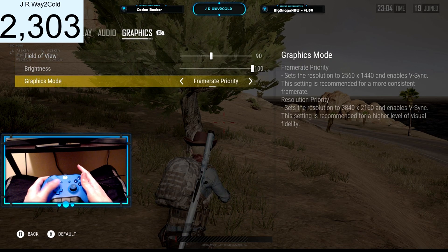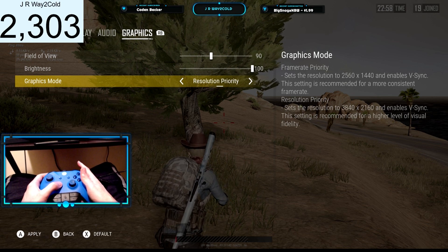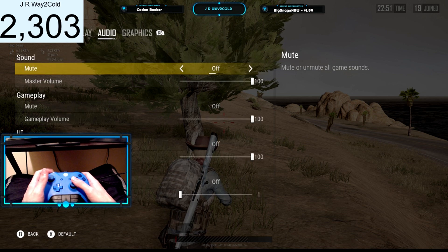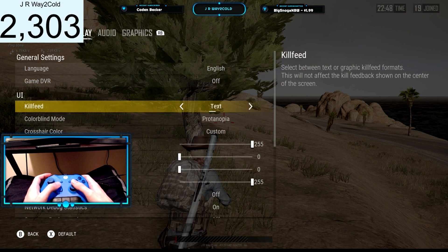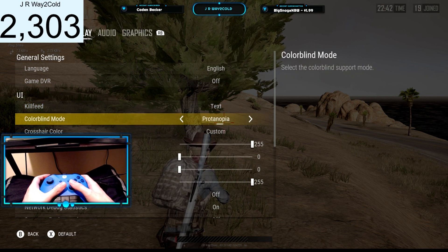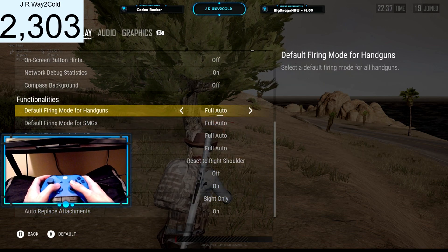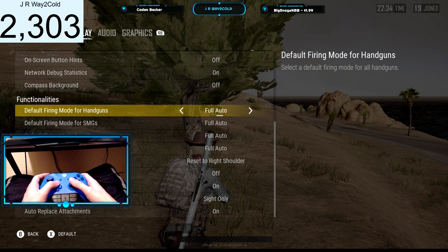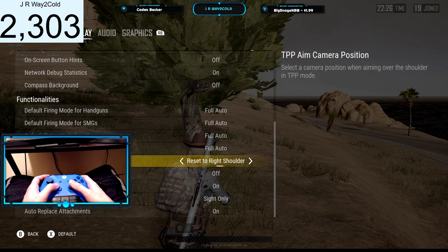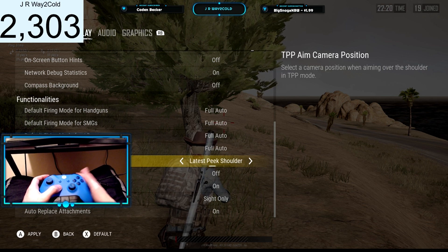The graphics mode — I would definitely recommend you put that on frame rate priority. If you change it over to resolution priority, you're going to get really bad frame drops in this game. Field of view, I keep at 90 just in case when I go into first person I can see a little bit better. My kill feed I have on text — you can do graphics if you'd like, I just prefer text. Color blind mode — this is how you change your crosshair; I have that as red. And then the default firing for everything, I would highly recommend that you put this all on full auto. The TP aim carry position, I have it set to reset to right shoulder.